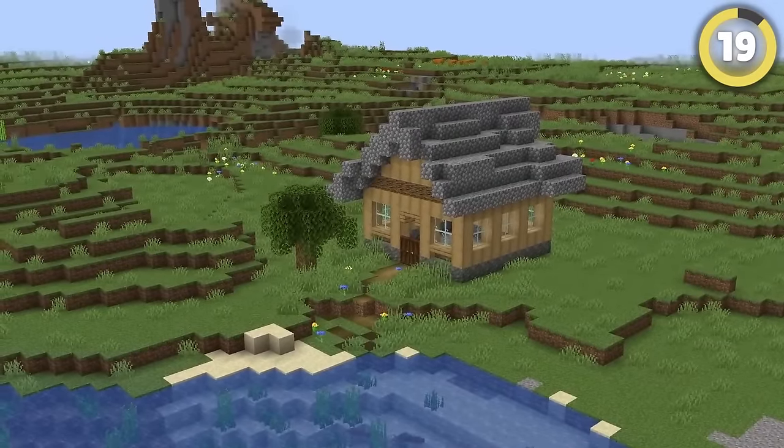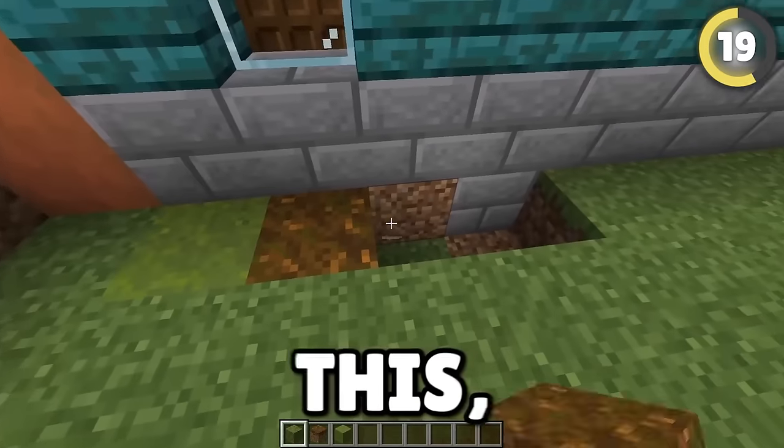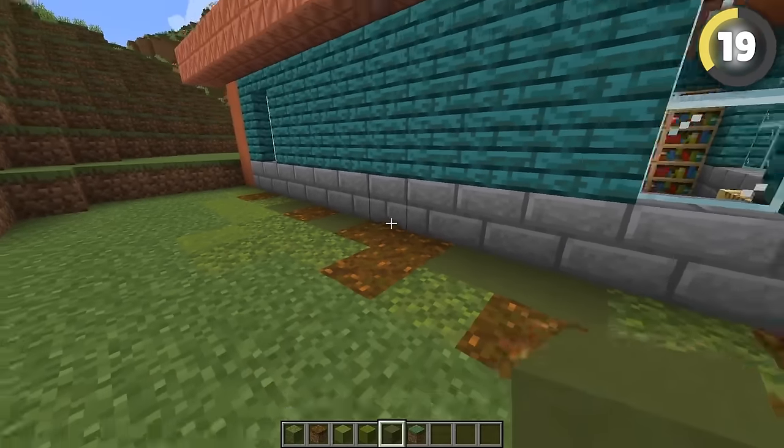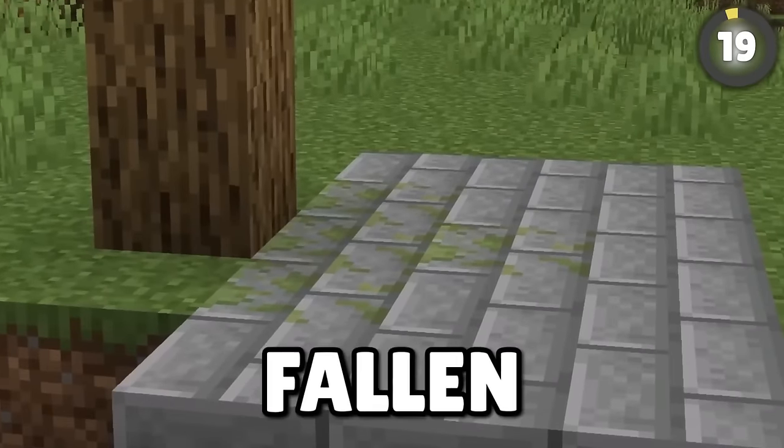A lot of the time, the builds you make look like they've been thrown into the world randomly and look super out of place. To fix this, try making shadows by placing slightly darker blocks near overhangs or edges. You can even add mossy blocks around trees to act as fallen leaves.